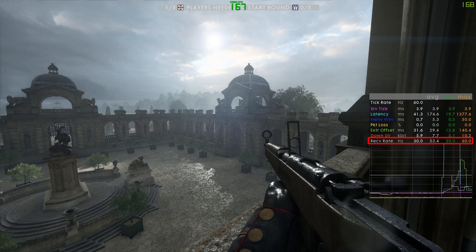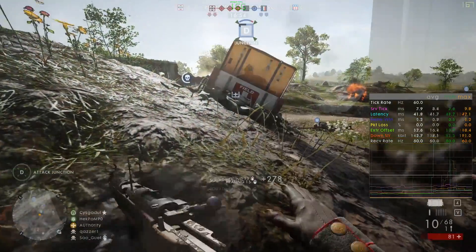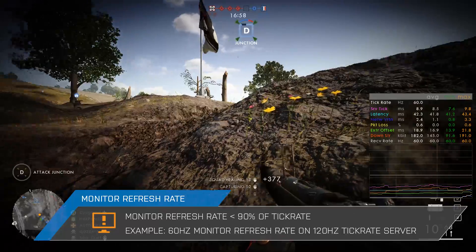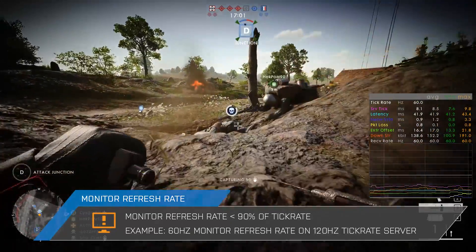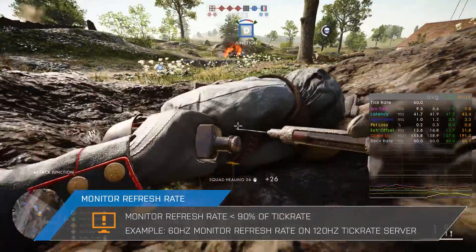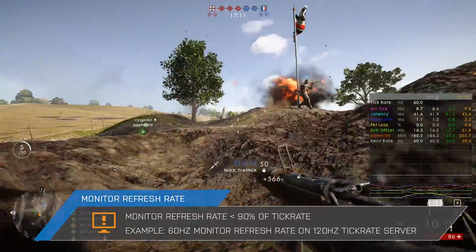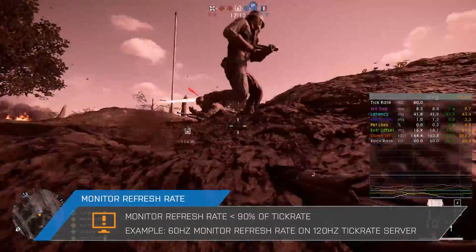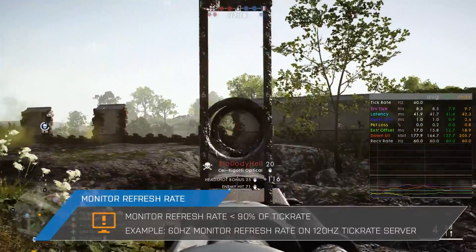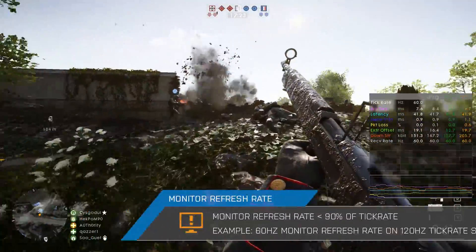There is one more information icon that you will not see in Battlefield 1 unless servers with a tick rate of more than 60Hz become available. This icon tells you that your display's refresh rate is lower than the server's tick rate, which obviously will not happen as long as we don't have servers that support tick rates higher than 60Hz. So if you would join a 120Hz server while using a display refresh rate of 60Hz, then this icon would show up and tell you that your display's refresh rate is lower than the server's tick rate, meaning that you don't get the most out of that high tick rate.